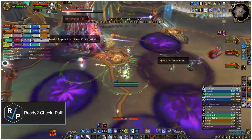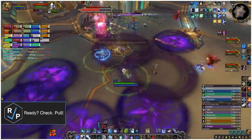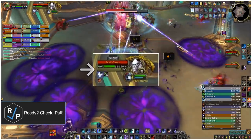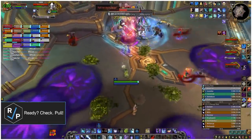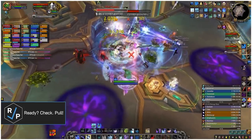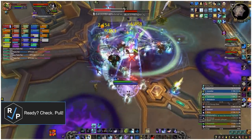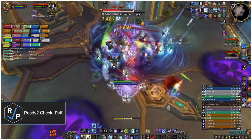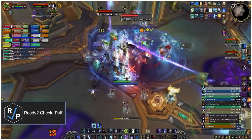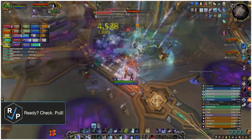Each boss has an ultimate ability that they cast when each one gets to full energy, alternating every minute or so and starting with Mal'Ganis. When he reaches full energy, both bosses stop putting out mechanics and start a 20-second channel that absolutely nukes the raid with pulsing damage. Everyone except players with the green debuff should stack near the bosses to help with healing. At the same time, everyone needs to blast the bosses with AoE abilities, because they both take double damage from AoE abilities during this channel. This is for sure the best time for healer cooldowns.